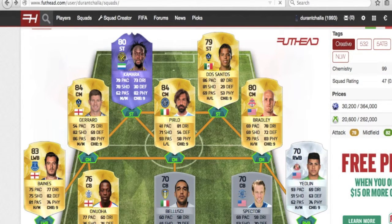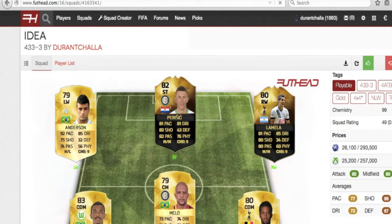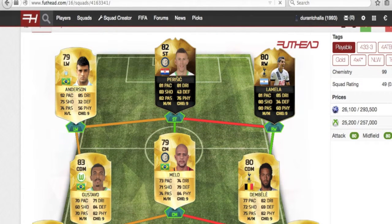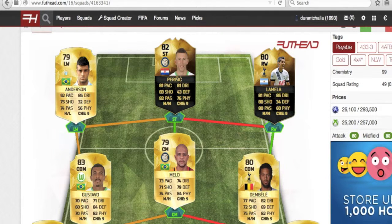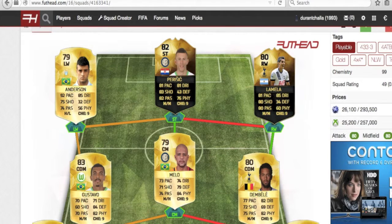The next squad is very playable and loading on screen now. This is a no links wasted hybrid — barely under 150k on PlayStation and about 135k on Xbox. The left wing is Felipe Anderson, one of the best cheap left wingers in the game. Striker is Parasic, who has a really solid card with over 81 on pace, dribbling, shooting, and passing. Eric Lamella is going to be the right wing on his in-form card.